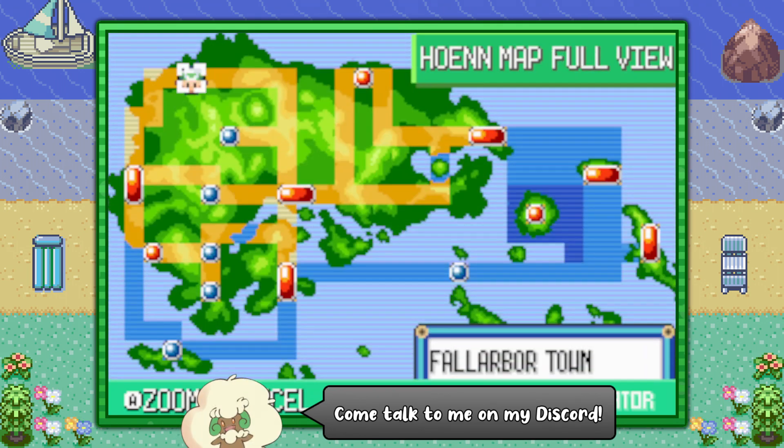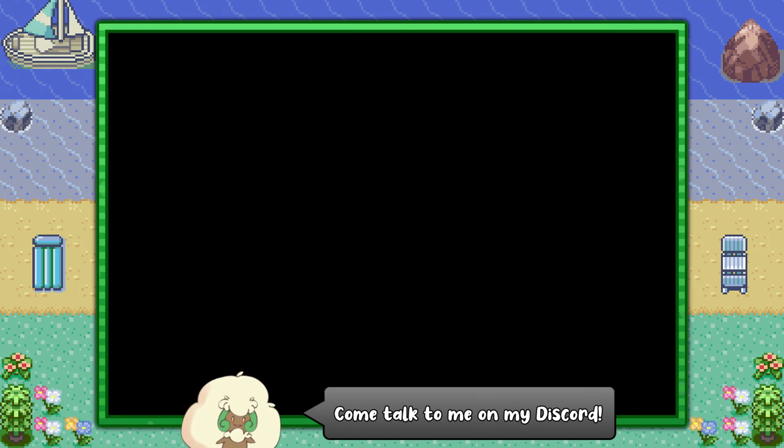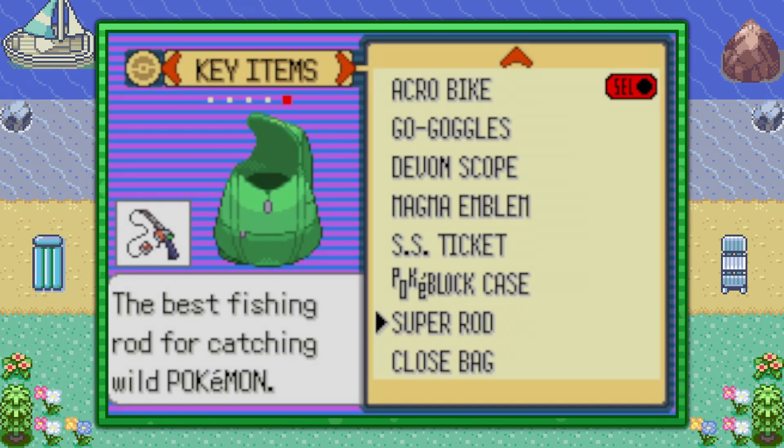You can start off just by flying over to Fallarbor Town. You're gonna need one thing first — that's going to be the Super Rod. If you don't have it, check the description for a link to the guide.